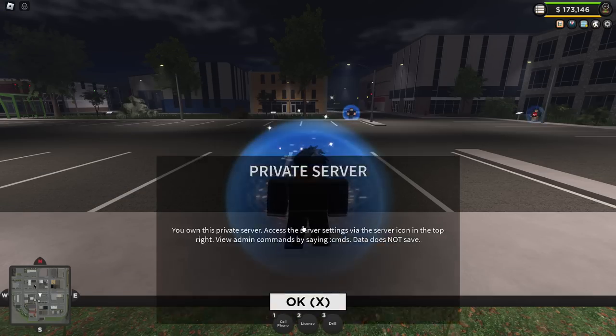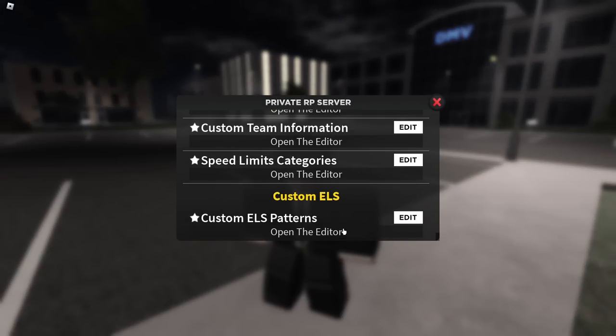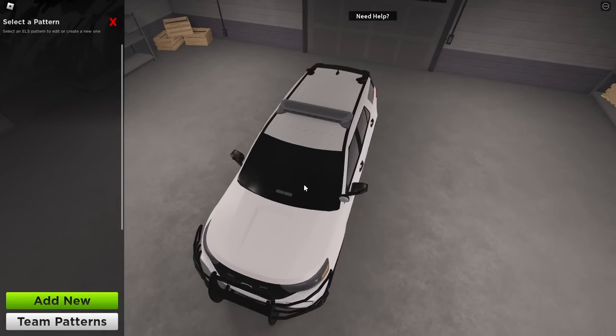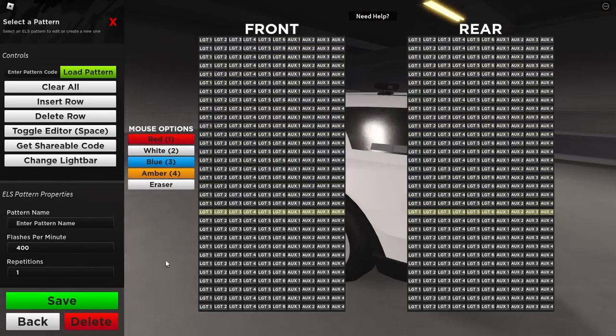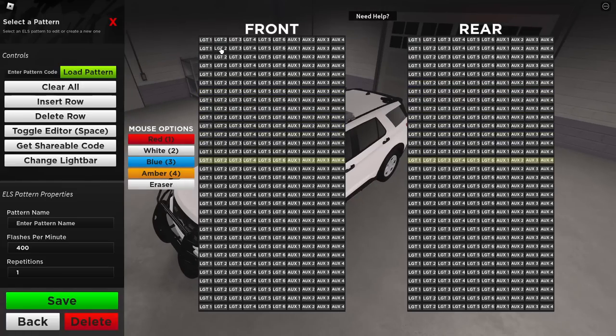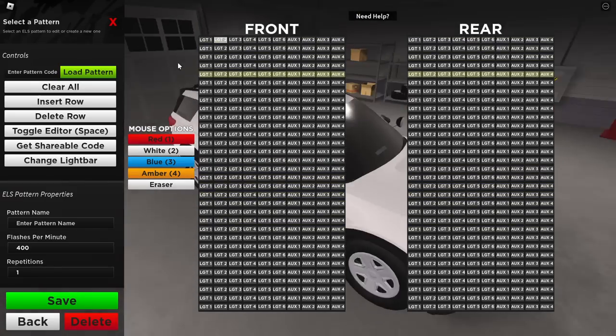I just bought the pack — it's 300 Robux. All you have to do is scroll down here, open Custom ELS Patterns, and you'll be able to find this. So it's only for the Explorer. How does this work? There's red, white, blue, amber, white — for the lights. That's cool. One light, two light — let's do red.